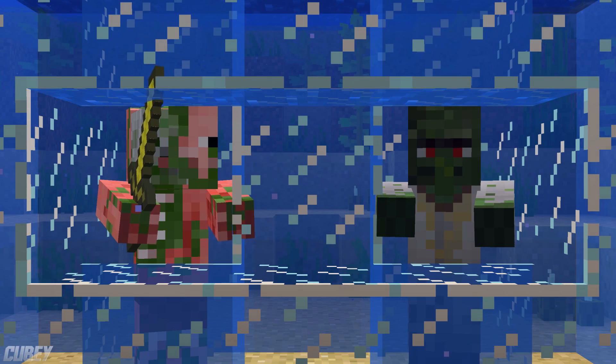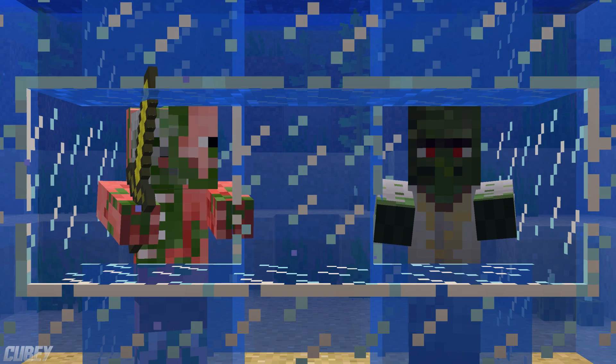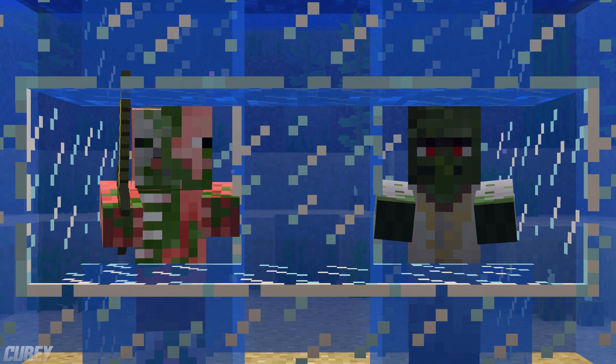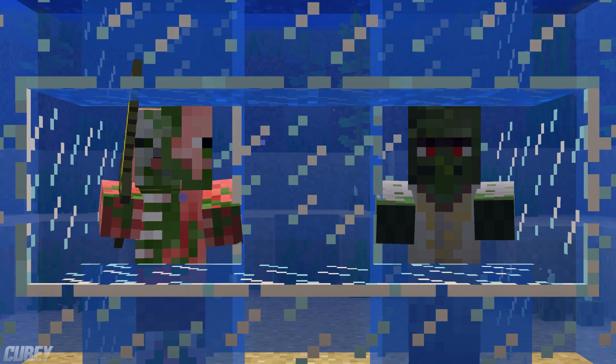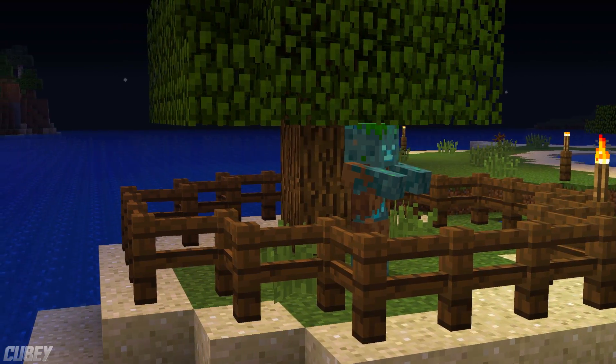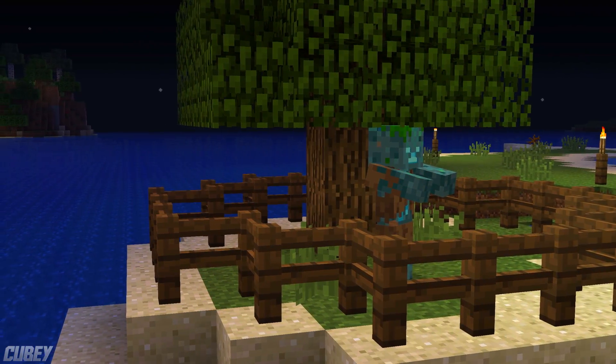Zombie pigmen and zombie villagers cannot transform; however, they also can't drown and die from being underwater. If a Drowned is stranded on land, they will not transform into any zombie variants and will instead eventually despawn.